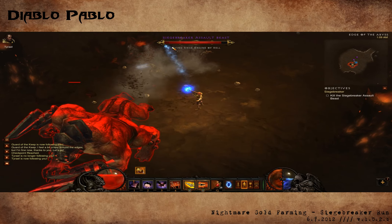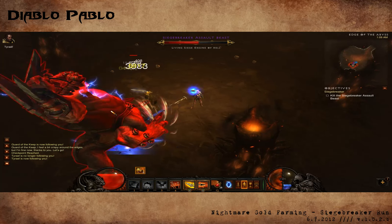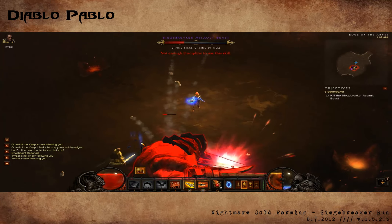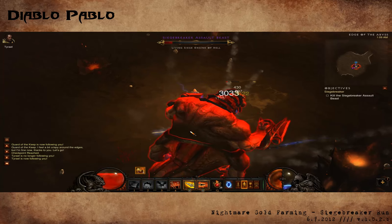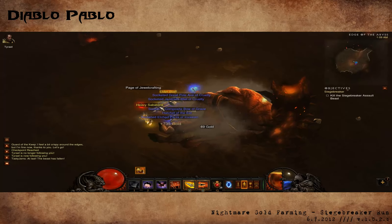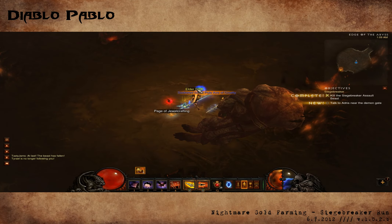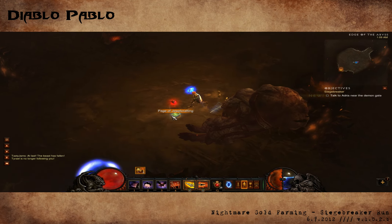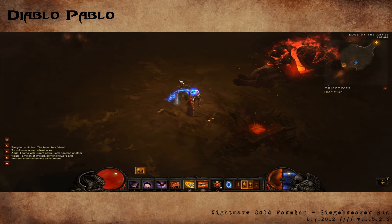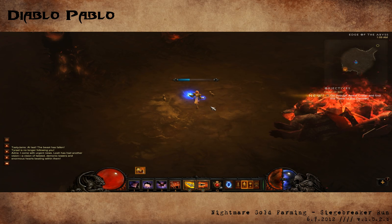So you're fighting the Siege Breaker — it took just a few minutes to get to him and then we take him down very fast. Pop, pop, pop, and there you go. Lots of nice yellows for us — take a look at all these nice things. Very fast to do, that took no time at all. Then we will return to town to sort our items.